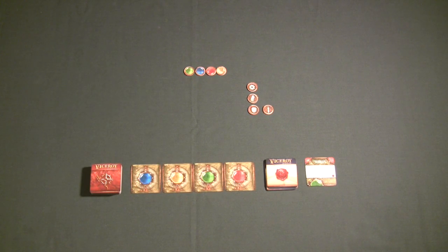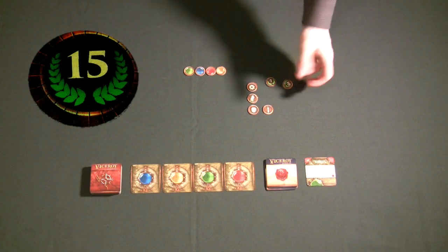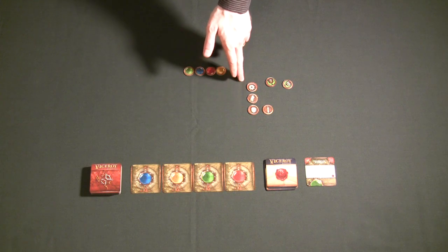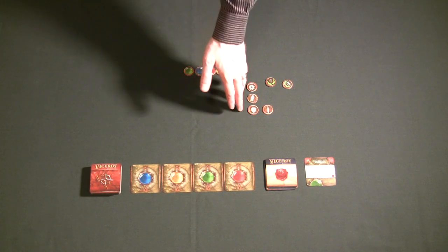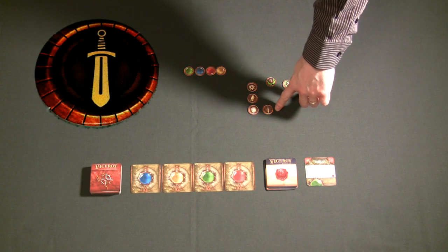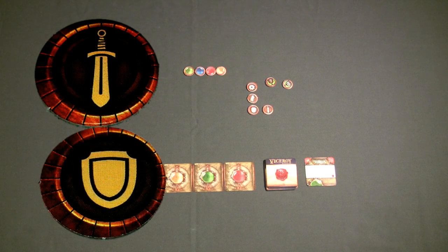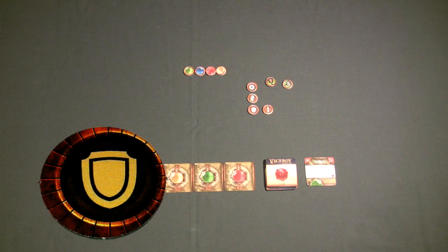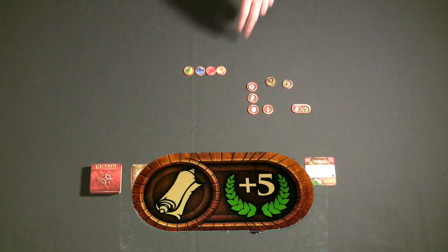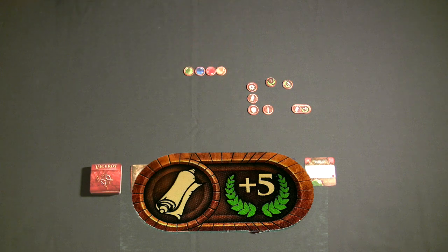You can also get victory points by playing cards that just give you victory points, or by getting a complete set of a gear, a scroll, and a shield — every complete set is worth a certain amount of victory points. You can lose victory points if your opponents have swords and you don't have shields to stop them. Additionally, you can score extra victory points for getting tokens, or bonus victory points for every scroll you have as part of your empire.